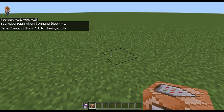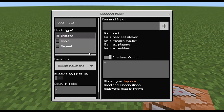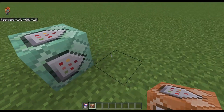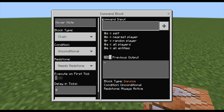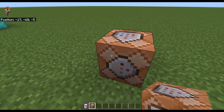You can switch the block type to chain, which makes it have a tealish hue. Everything else is pretty much the same as for an impulse command block.